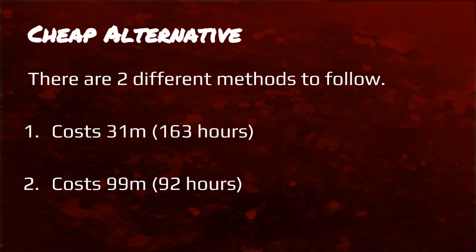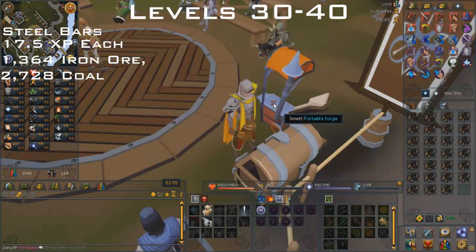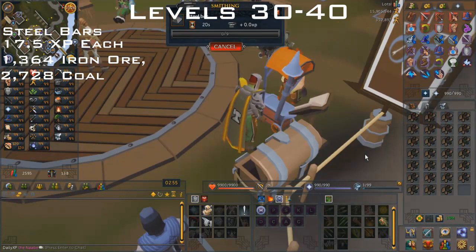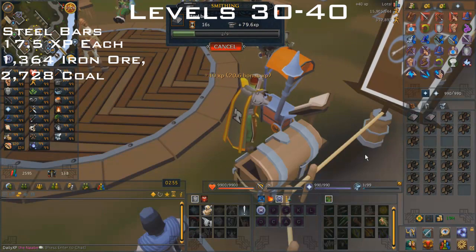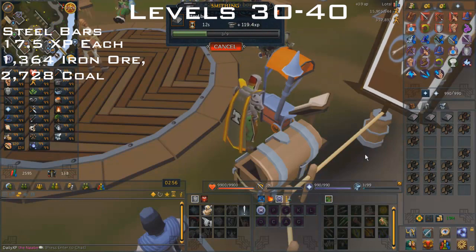On to the cheap alternative: there are two different methods. Method 1 only costs 31 mil but takes 163 hours, and Method 2 costs 99 mil but takes 92 hours. From levels 30 to 40 you want to make steel bars — these give you 17.5 XP per bar and you'll need 1,364 iron ore and 2,728 coal. I suggest using portable forges with the friend chat or buying your own, and I'd also suggest using Varrock Armor for faster smithing.